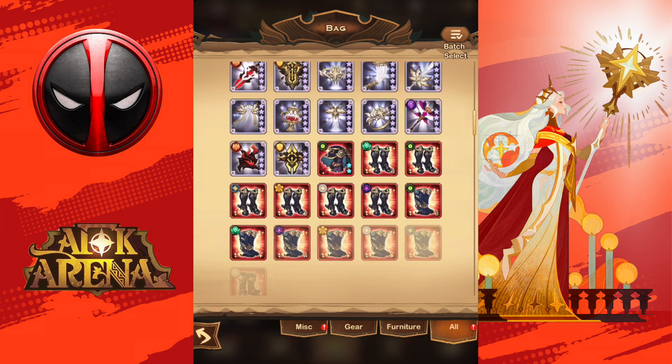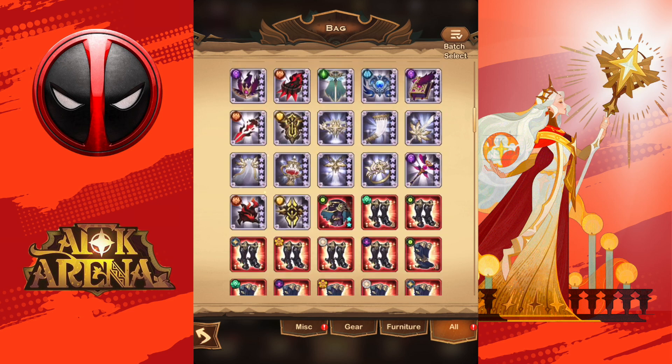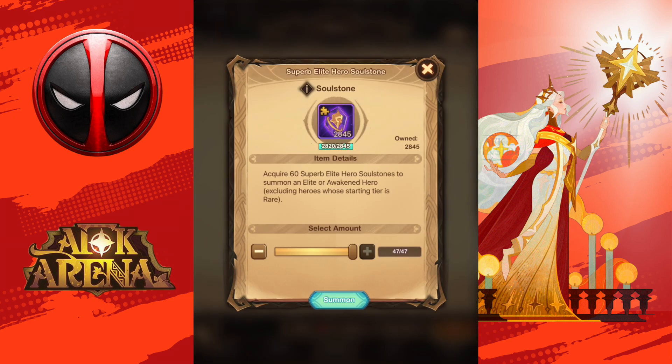So first, what we're going to be doing is using the Superb Elite Soul Stone. I have 47 chances. I'm hoping to get one copy of her. Last time, just so you know, when we had Ascended Baden released, I had 52 stones and I didn't get any copies. So I'm not expecting much from here. If I get only one, that would be very good. So let's try that.